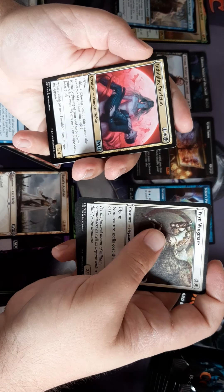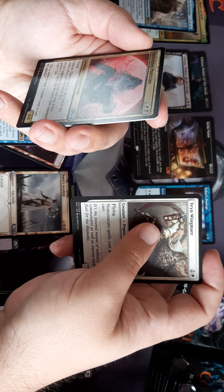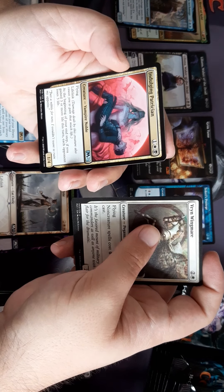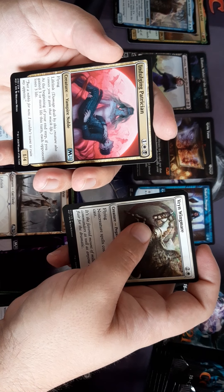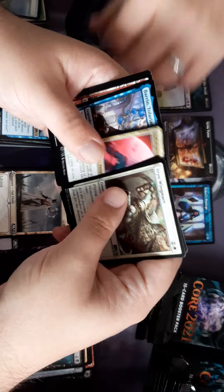Indulging Patrician — flying, lifelink. At the beginning of your end step, if you gained three or more life this turn, each opponent loses three life. That's quite a deadly one.